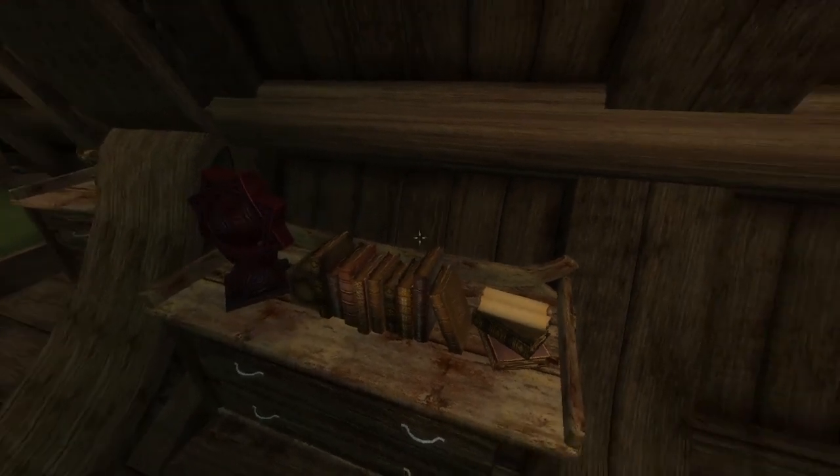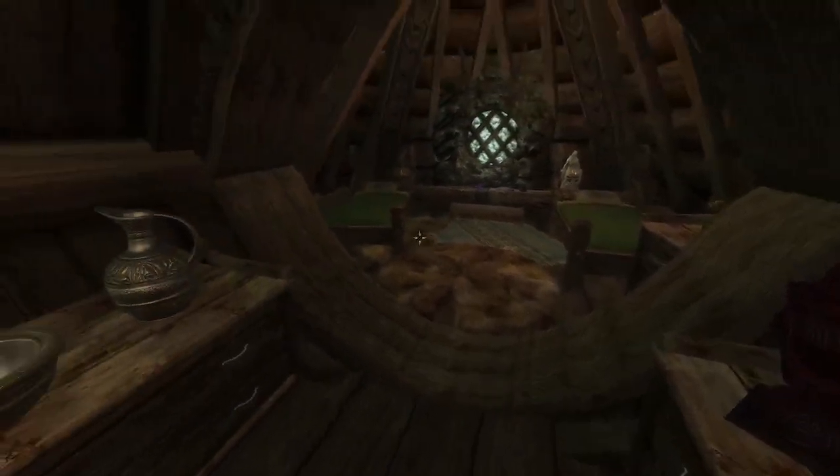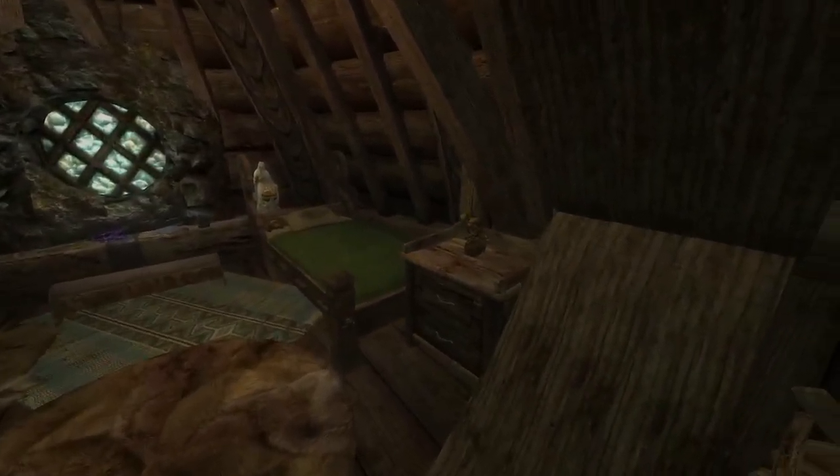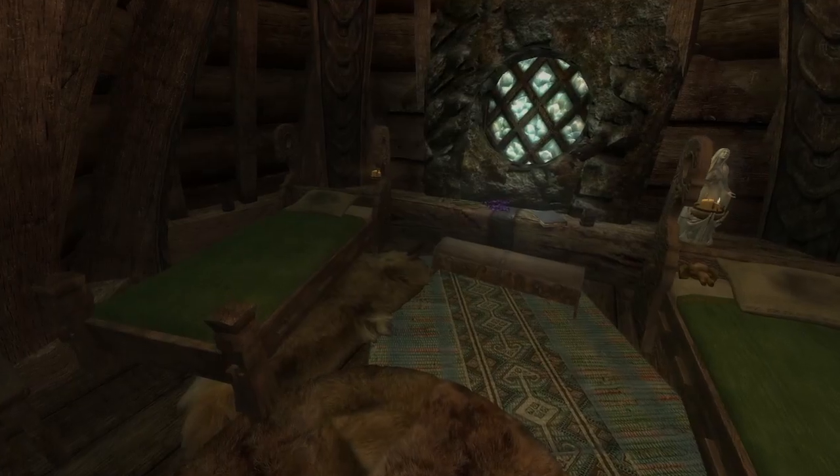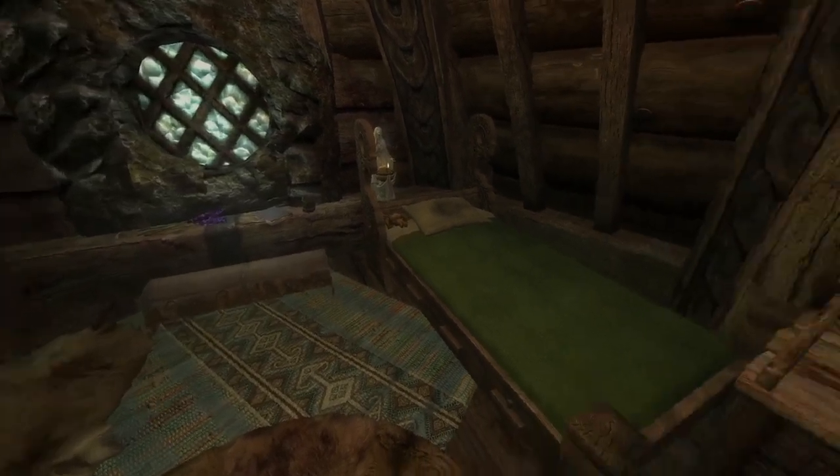There are some arcane little books. I'm assuming this is either the kids' bedroom or the followers' bedroom — one of the two. Let's go check out the armory.